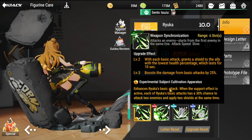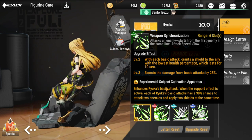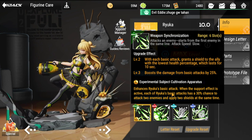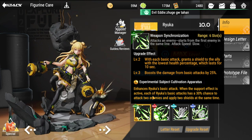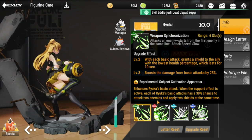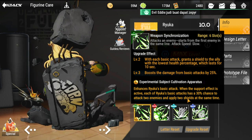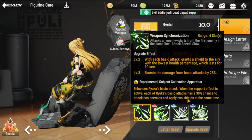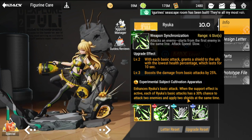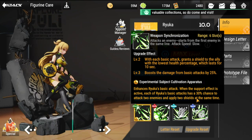This stat belongs to her adornment — Experimental Subject Cultivation Apparatus. It enhances Ryuka's basic attack: when the support effect is active, each basic attack has a 30% chance to attack two enemies and apply two shields at the same time. The adornment is available in the store, so you can purchase it anytime, and it would be very valuable to her.